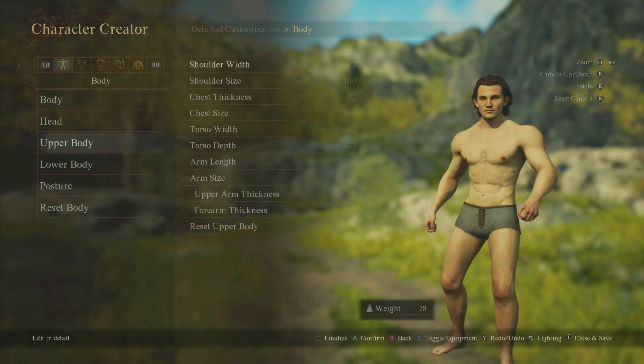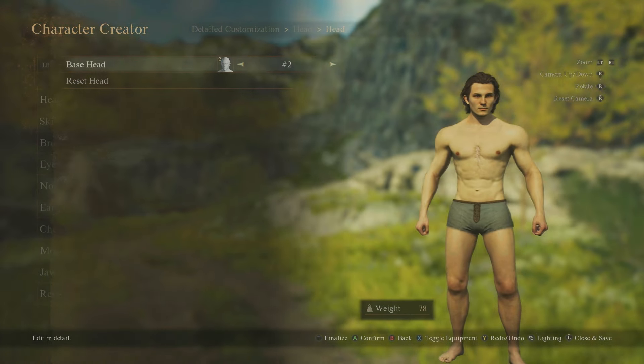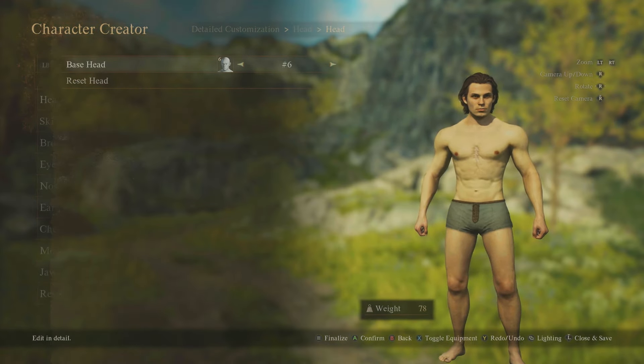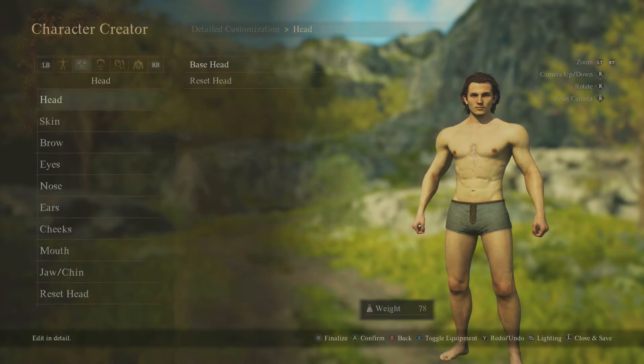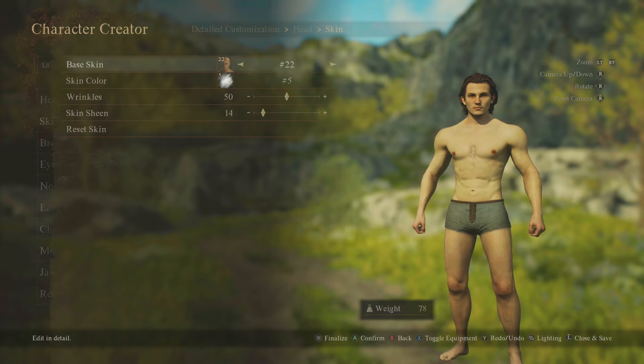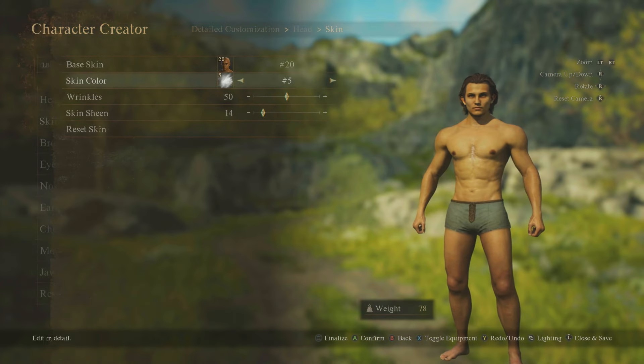We can reset the body and move over to the head. There are loads of different head styles to go through in case you didn't like your first choice. We can go to skin and do all the different skin tones, adjusting so you don't look so withdrawn. There are skin colours and then wrinkles — going to the face to see wrinkle options. Then skin sheen — you can look like a beach boy.